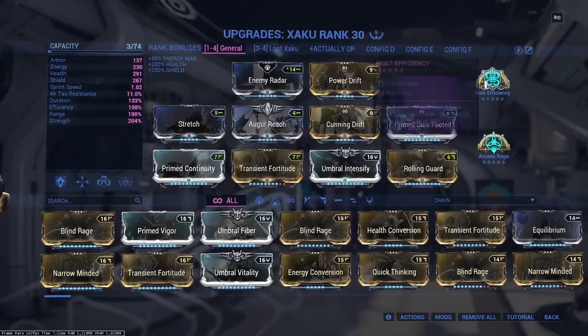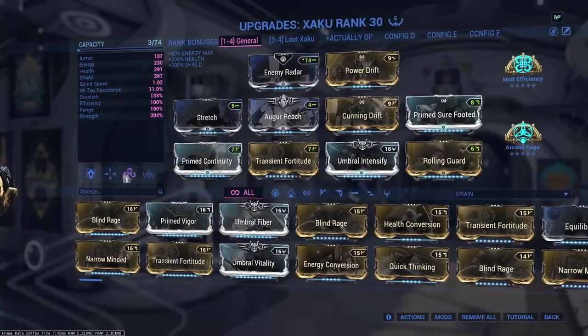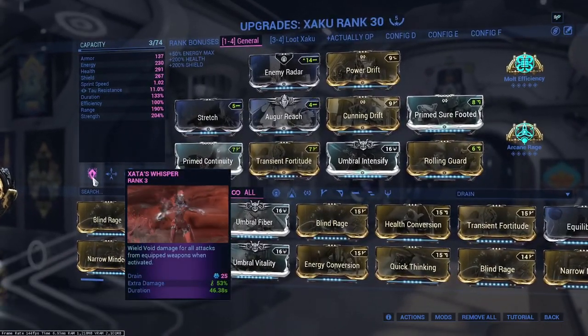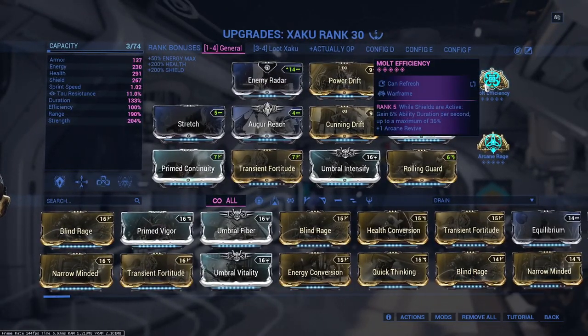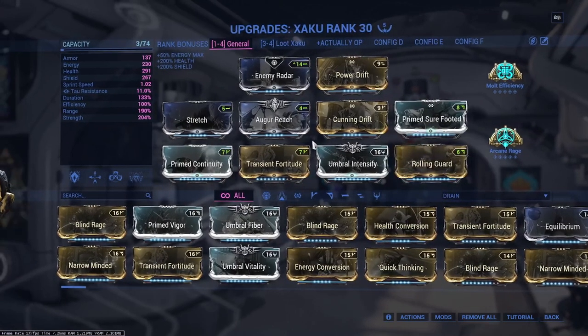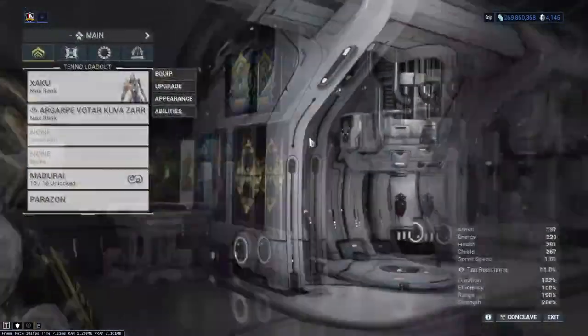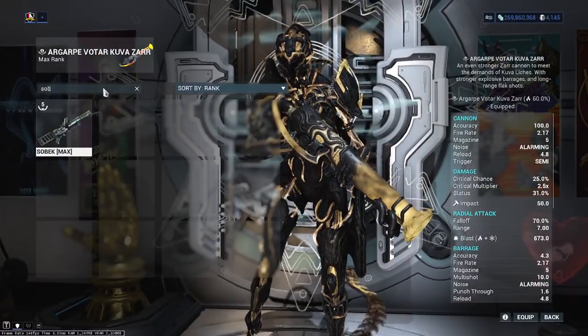For arcanes, I've gone with Molt Efficiency — we're getting more duration from that, and we don't really need more strength here. Molt Efficiency is really solid for this build. The second arcane slot is up to you — I've gone with Rage because I'm pairing this build with a Sobek. I'll put the Sobek build on screen right here.